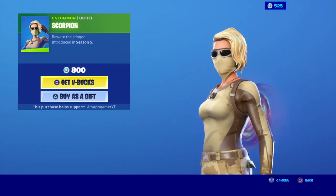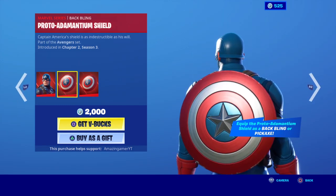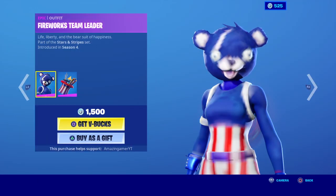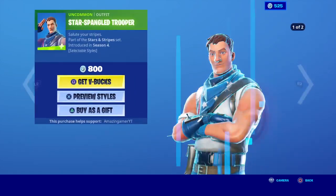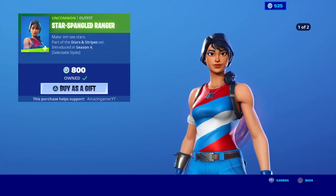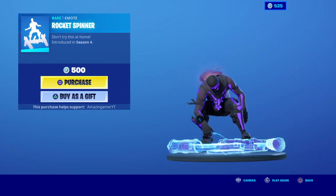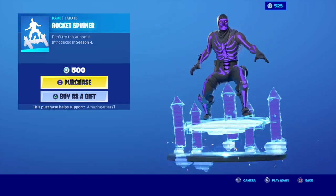Scorpion has made an appearance in the shop, looking cool. Captain America is still here for the third day in a row, with the Proto-Adamantium Shield. Star Spangled Trooper is here. Star Spangled Ranger — which someone gifted me, shouts to Jamie Brown, thank you for gifting me that. The Color Guard Bat Blinger is still here. Rocket Spinners are in the shop tonight — I like this emote, it's pretty cool, like the Rocket Rodeo thing.